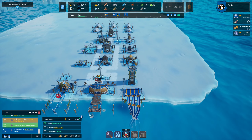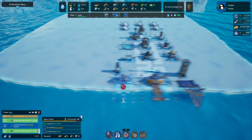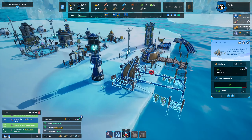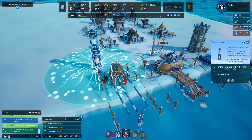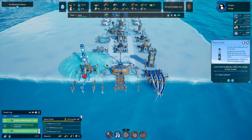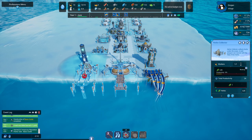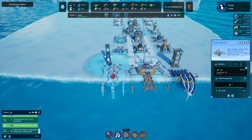Let's have a look at our buildings — our herb collector is collecting herbs from underwater, bringing them up and using them to make medicines. Our basic cooler looks so cool with all the electricity effects. We've got to produce five herbs — just one short, so that'll be done soon. We've got plastic, metal, and ice; doing quite well for snow blocks. Could probably take one person out of the snow block producer but I don't want to.